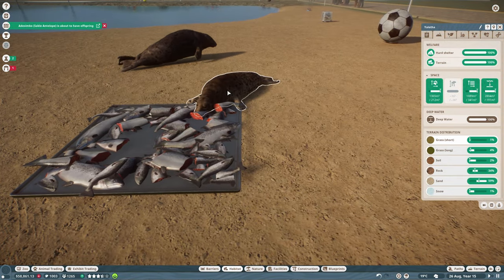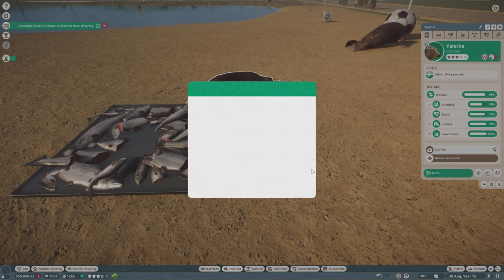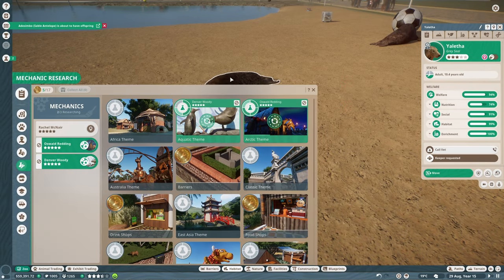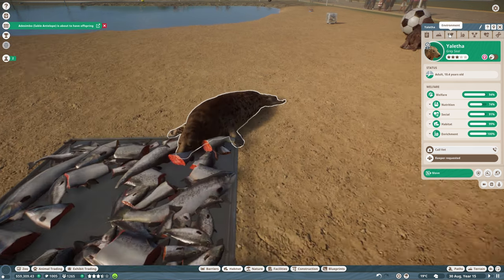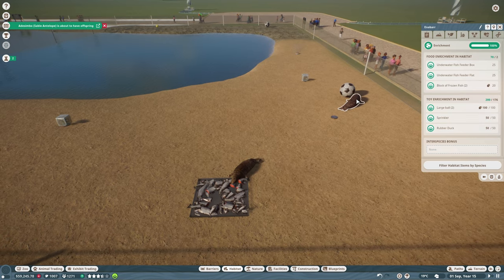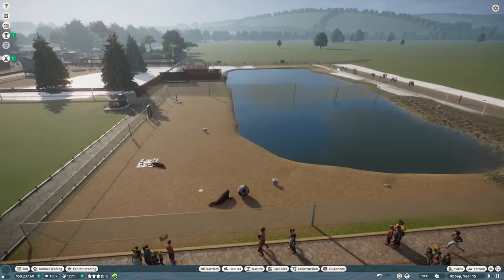That one's fallen asleep - hope it's not died. Is it just sleeping? Yes. Right, okay, that's fine, as long as you've not passed away. So we're unlocking more of the aquatic theming because we want some templates. Enrichment is all looking good. The seals are actually really, really happy there. It doesn't appear that it's too warm or too cold for them. They've got their feed and their water.